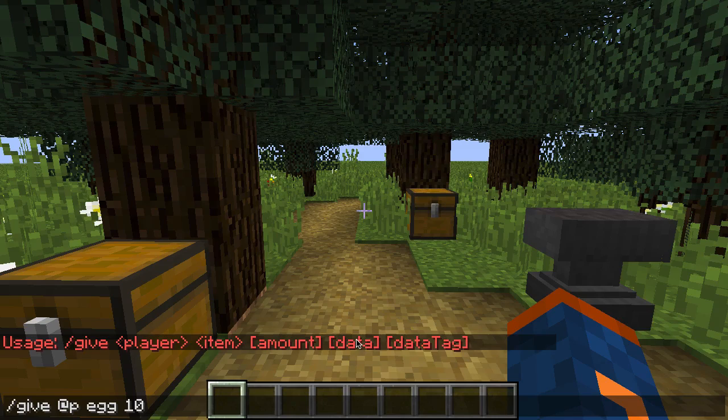After that we have another number to insert, which is data. Don't worry about that right now — we'll come back to it a little bit later, because it doesn't matter with this particular item and it would be a bit confusing to explain when we're not giving ourselves an item with data. Next we're going to look at the data tags — the NBT tags that allow us to give our items custom names, along with some other cool stuff we'll see in future videos.